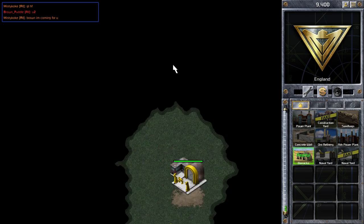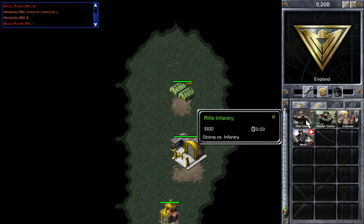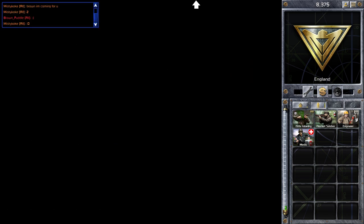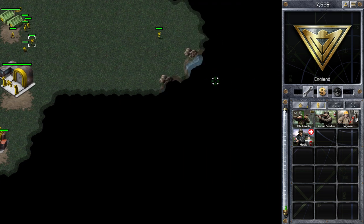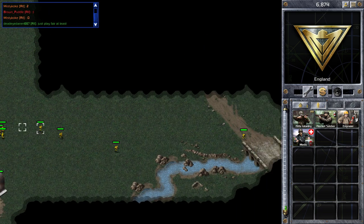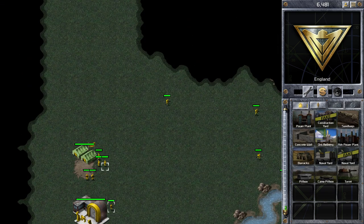On this map, the bottom left is a great place to start. The reason for that is you're not likely to get attacked early on. The person to your right is very close to the person who plays in the bottom right, so those two are probably going to fight early on. The person located north of this position is very close to the person in the top left, so those two are likely to fight, leaving the bottom left player probably not getting attacked early on. This is a very good position to be in.